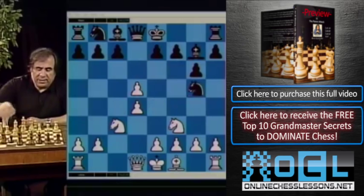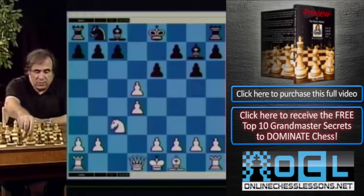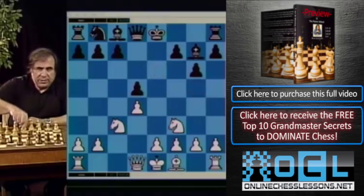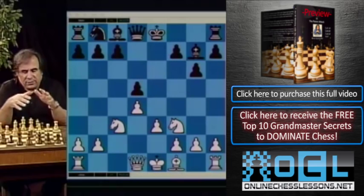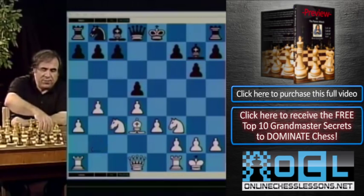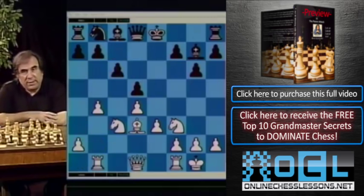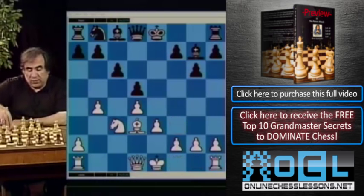After knight takes g5, knight takes g5, e6 is the main continuation for black, attacking white's knight. Now white plays knight f3 back, ed, and e3. This is a very simple continuation for white. It gives you very solid positions, and later you should play bishop d3, castling, and a3 and b4, or rook b1 and b4 — playing against black's queenside in what's called a pawn minority attack. This is a simple continuation I would recommend if you want to learn quickly.